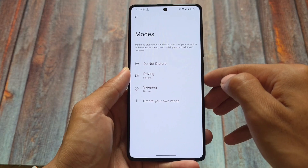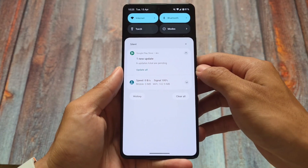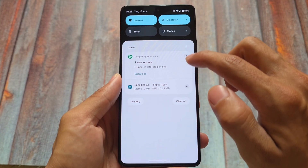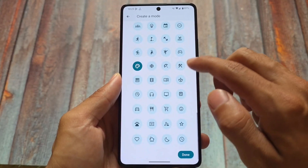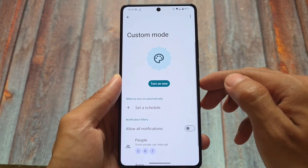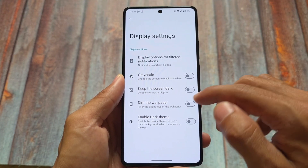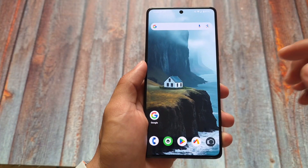One of the new changes is the Mods feature, which replaces Do Not Disturb. Do Not Disturb had been in Android for a long time, but this update replaces it with Mods — similar to iOS Focus Mode. It's accessible via quick settings tiles and through the Settings menu. You can create custom modes, choose which notifications to receive, adjust display settings, and customize many other things.